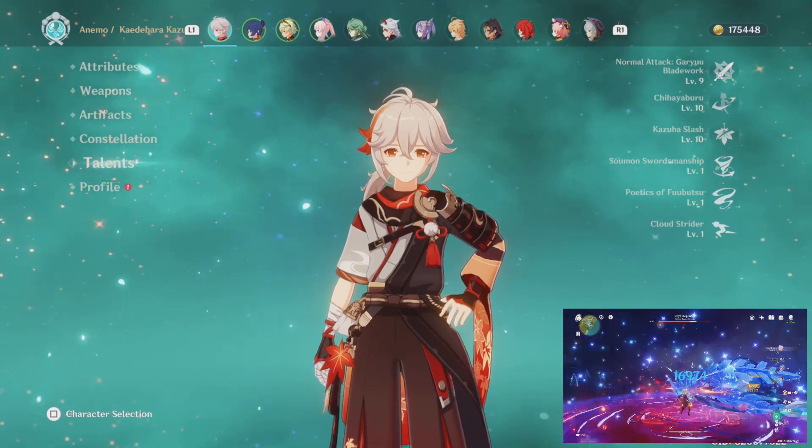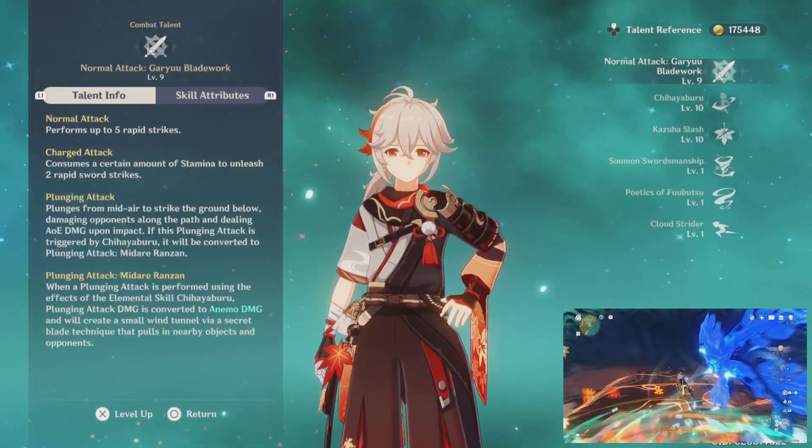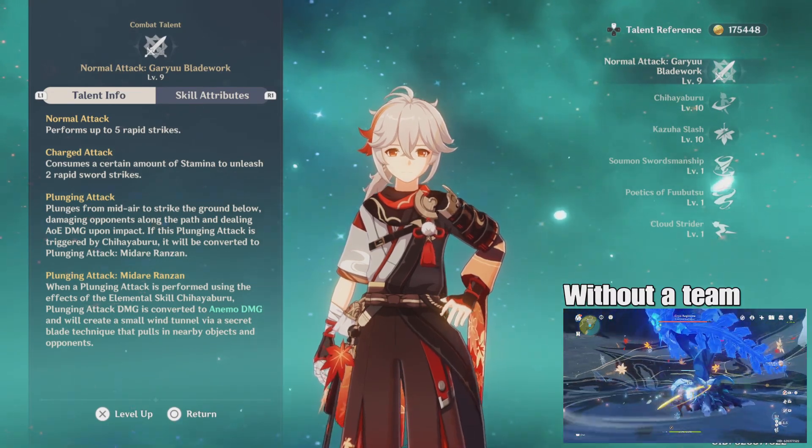For the 3.7 banner return he is getting, you're going to want to try and get him as many times as possible honestly. The more constellations you have on him will be better.